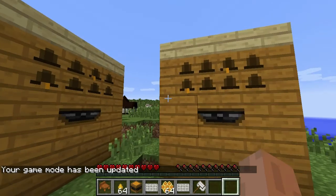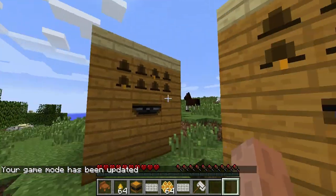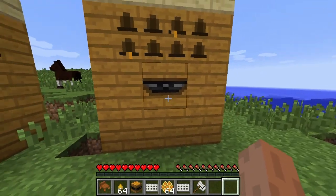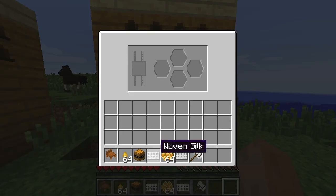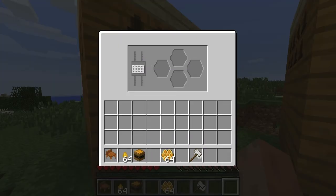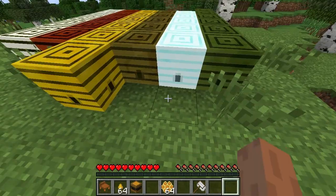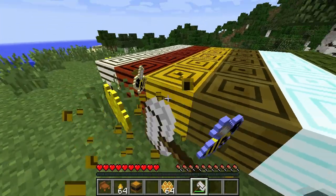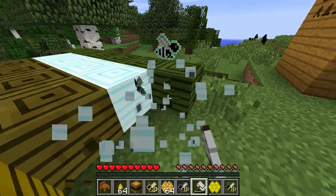Here we go - some alvaries. One of the things about the alvaries is they're three by three alvary blocks. There's a sieve here - we just put our woven silk in there. That'll be able to get the pollen from all the trees we're going to have around here. Basically the way it works is the bees come along.